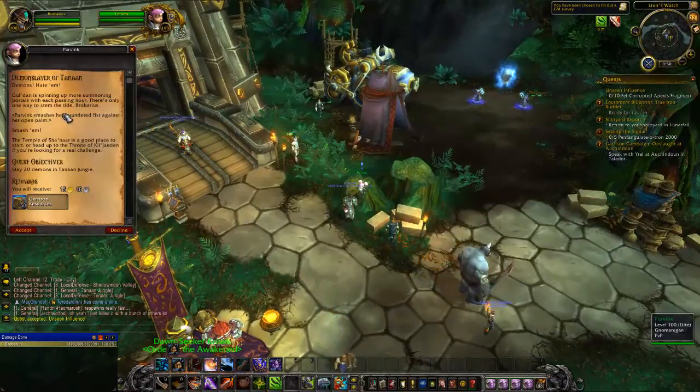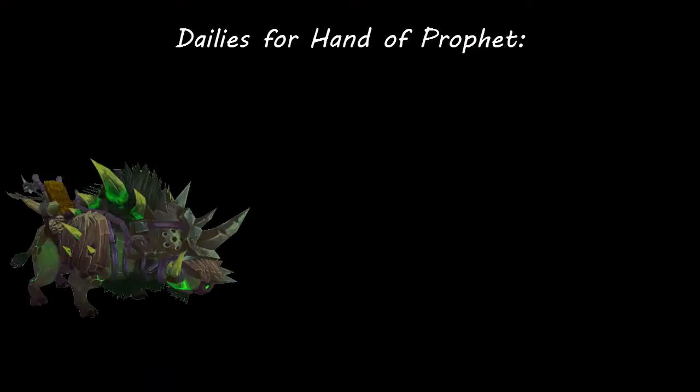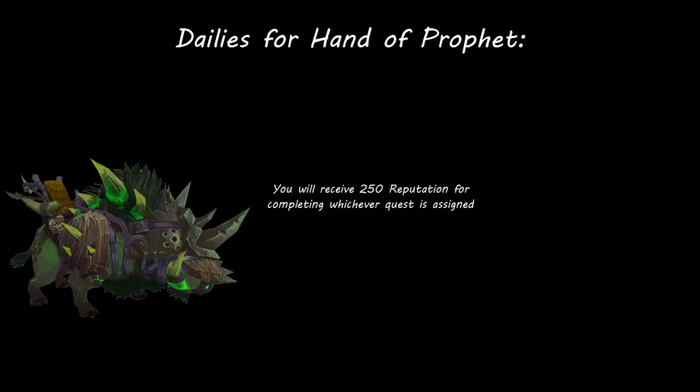The final daily quest is given by an NPC just outside the main building in your faction hub. This NPC only gives one daily quest each day and it can be a quest for any of the Tanaan Jungle factions, so you may not get a Hand of the Prophet faction quest each day. The two quests she gives that will award reputation for the Hand of the Prophet are called Bringing Down the Horde and Demon Slayer of Tanaan. Bringing Down the Horde requires you to kill 25 Iron Horde Orcs in Tanaan Jungle — these are scattered all throughout Tanaan, so simply find them, kill them, and return to turn in the quest. Demon Slayer of Tanaan similarly requires you to kill 20 demons in Tanaan Jungle. Demons are also scattered all throughout the map, so just find them, kill them, and return to turn in the quest. Completing this daily quest will award you with 250 reputation for Hand of the Prophet.